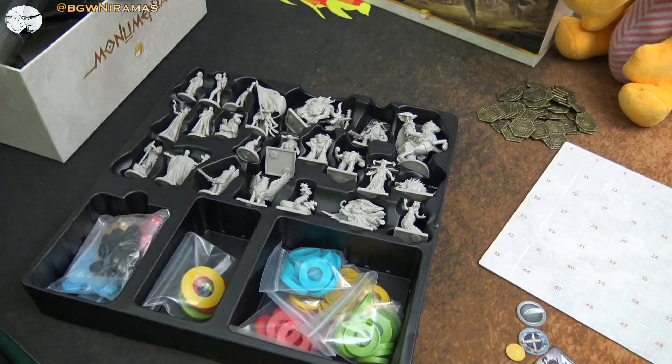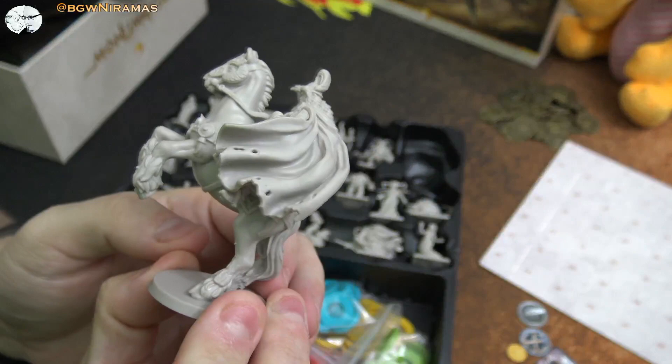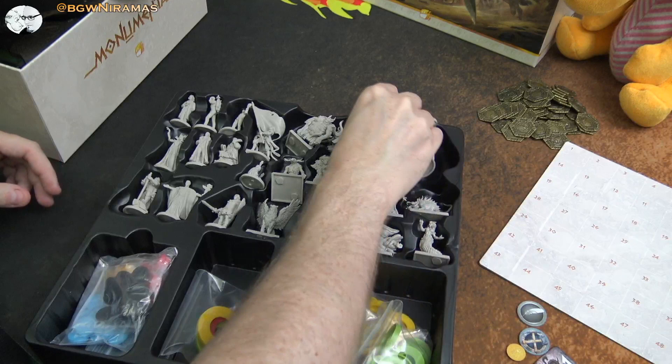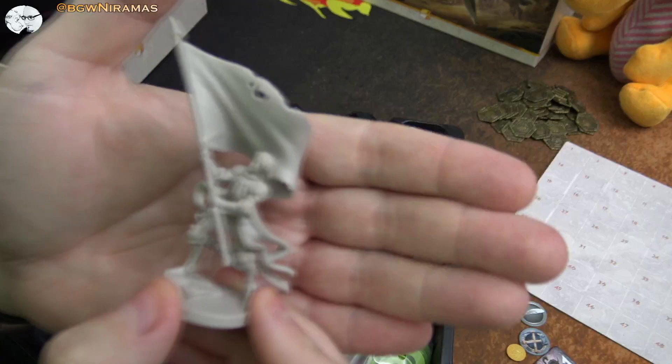In the second layer we have even more miniatures. Some of these I think were like stretch goals in the Kickstarter. Here's something really huge — I don't know if it's like a god or just some leader, but it looks like a Genghis Khan on his horse. Really nice. If you've been watching the channel, I used to be a pure Eurogamer, but I've been getting more and more into miniatures and thematic games.